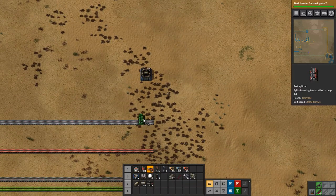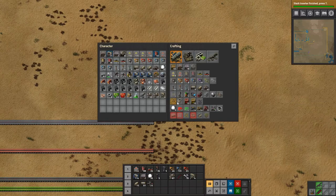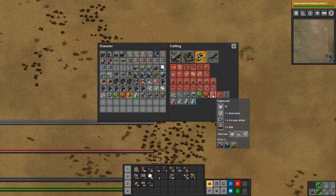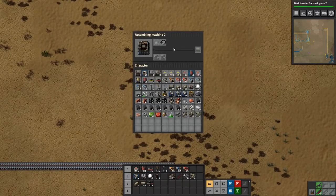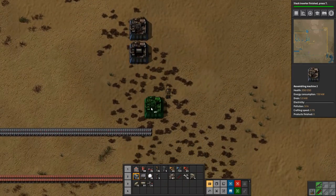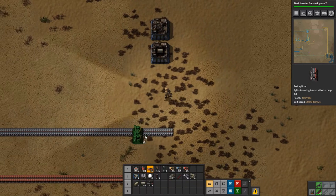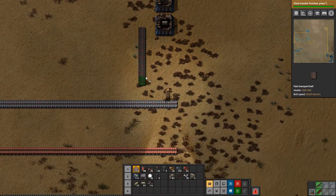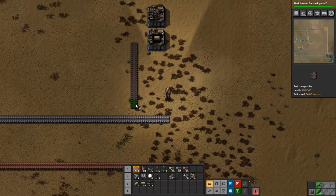Engine units require steel, iron gear wheel, and two pipe. We need to make two a second, which means one machine is not enough — we need two machines, so let's get another one set up. We'll just get this going and see where that lands us.